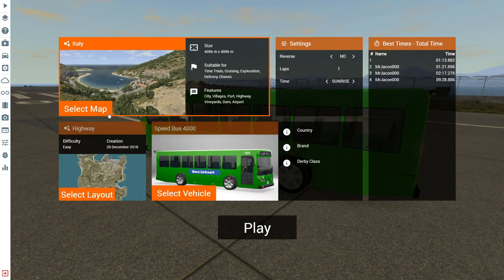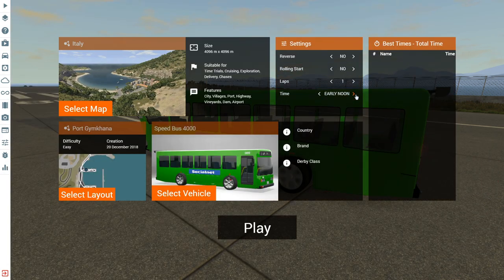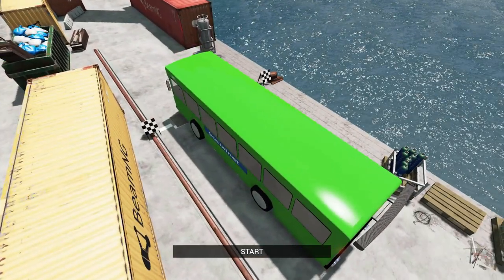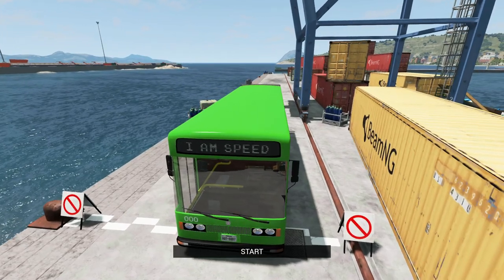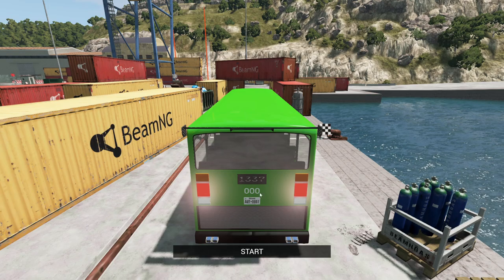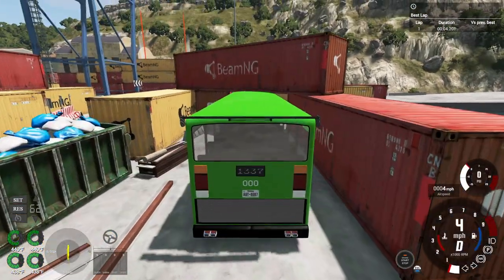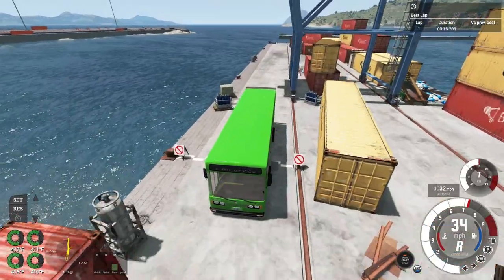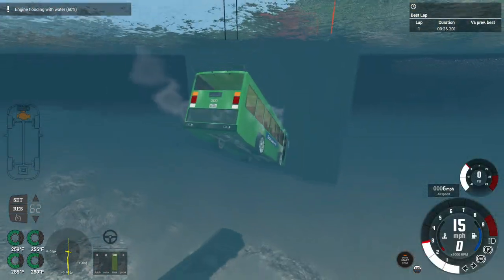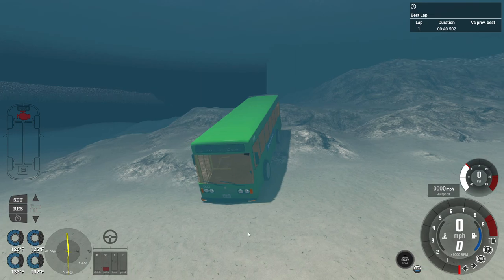Let's do one more time trial — a small circuit in Italy. Here we are at the start and finish line right next to the ocean. Straight ahead is a shipping container. A false start, and then I clipped it and reversed into the ocean. I'm a boat now. Drown, drown, drown — and dead. So let's take it to Brutal Slope to see if the passengers will survive going more than 240 miles an hour with this bus.